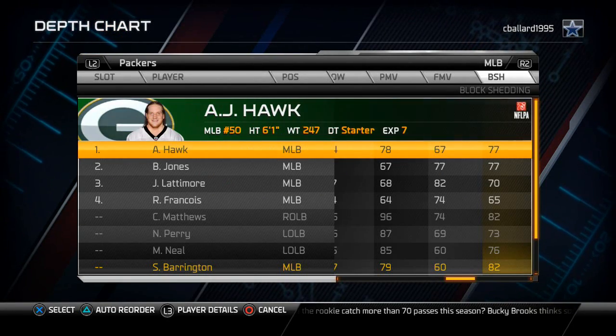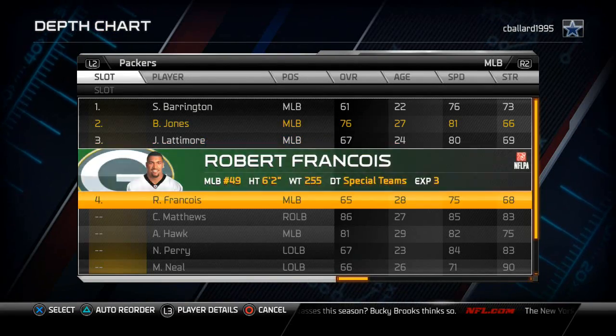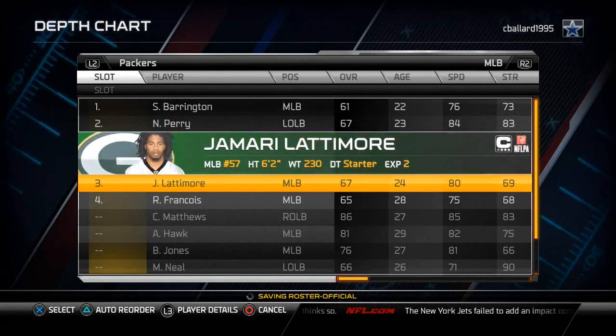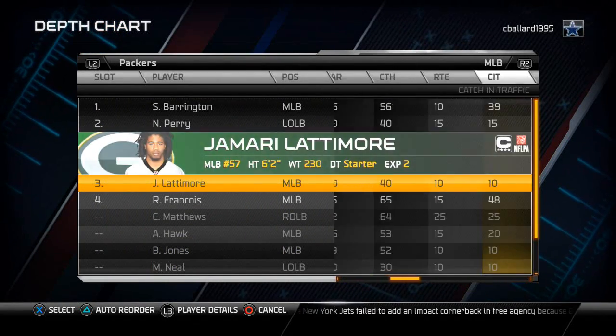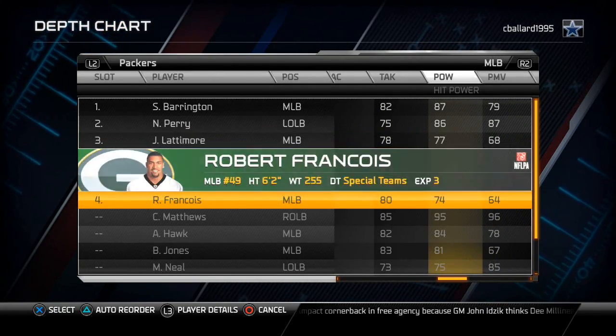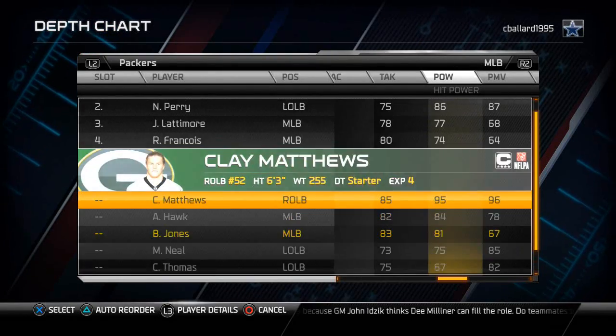At my second string middle linebacker, that guy is on your special teams, so I'll put Nick Perry in at second string middle linebacker. For the next slots, we're looking at hit power for special teams backups, so we're going to put in Brad Jones and Jamari Latimore with the two highest hit powers.